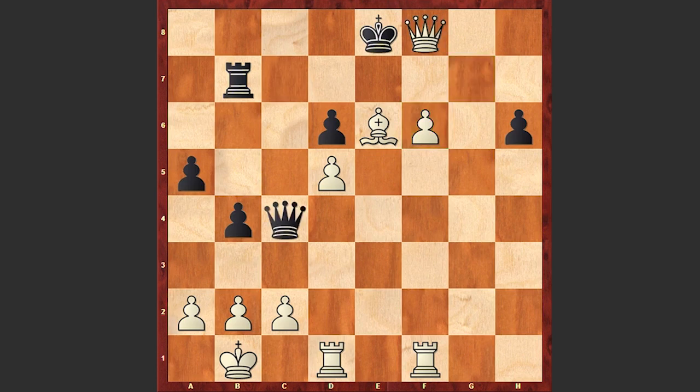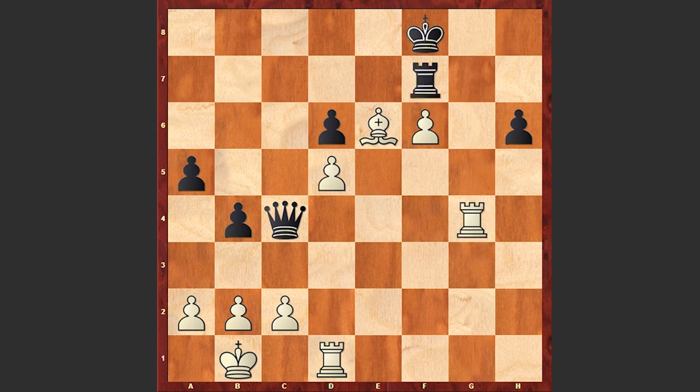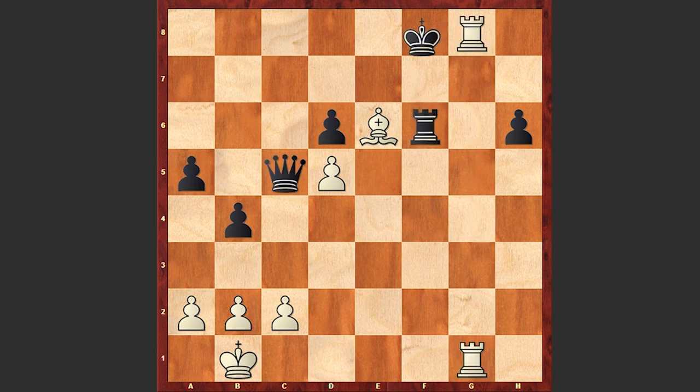Qc4, and white captures on f8 promoting the pawn to a queen. Kxf8, Rg1 with a deadly threat: Rg8 checkmate. Rf7, but now Tal plays Rg4 — opening up the g1 square for the rook with tempo, attacking the black queen, and black resigned. If Qc5 then Rg1 is winning, threatening Rg8 checkmate, and black should give up the queen. Or if Rf6, the black king can even get checkmated after these mighty checks.